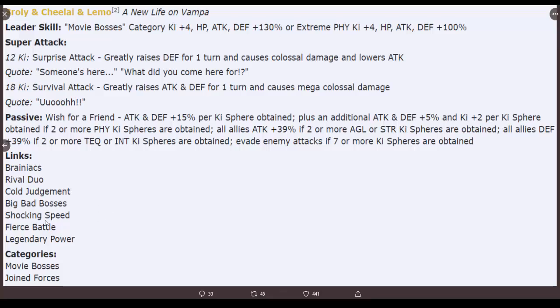These will be solid battlefield leaders. 12 ki super attack greatly raises defense for one turn and causes colossal damage and lowers attack. 18 ki - greatly raises attack AND defense for one turn and causes mega colossal damage. So on his 18 ki he loses the attack lowering effect but greatly raises attack instead - that's awesome.